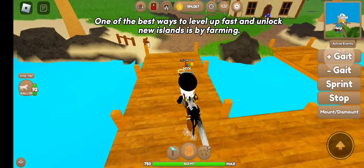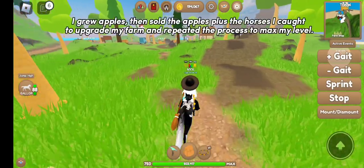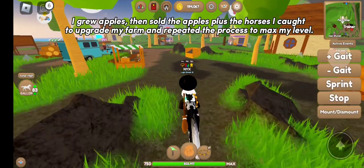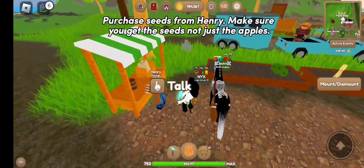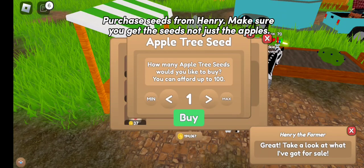One of the best ways to level up fast and unlock new islands is by farming. I grew apples, then sold the apples plus the horses I caught to upgrade my farm, and repeated the process to max my level. Purchase seeds from Henry — make sure you get the seeds, not just the apples.